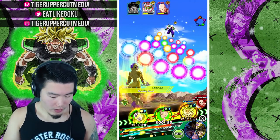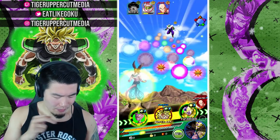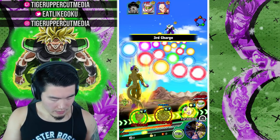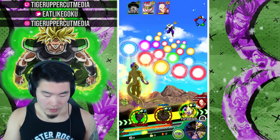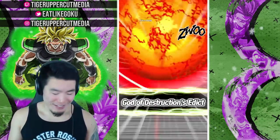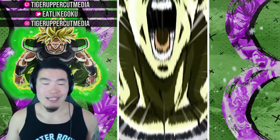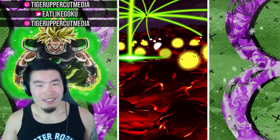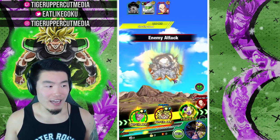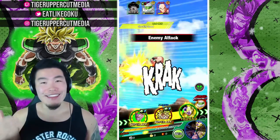Golden Frieza is going in the back — no question. Let's get the Beerus super off, give one orb to Broly, and unfortunately no super for Frieza, but as long as he's tanking, that's all I really need. All the attacks loaded in the back. I probably should have brought Frieza — I didn't bring him in my collab with Talon because I was like, he doesn't have an EZA. But at the end of the day he's still an amazing tank regardless of whether or not he has the EZA.